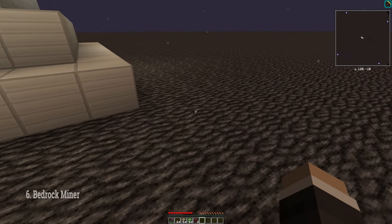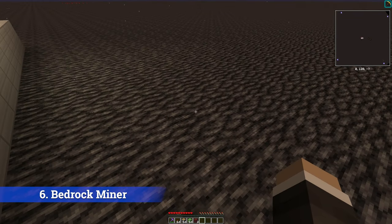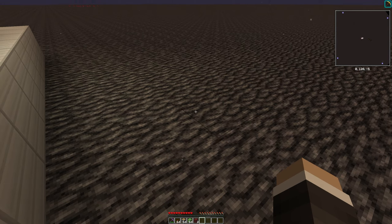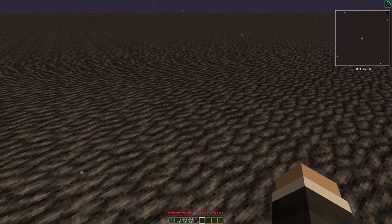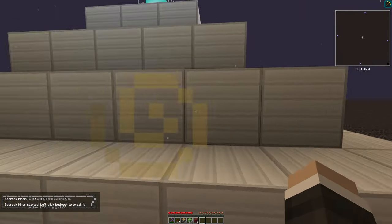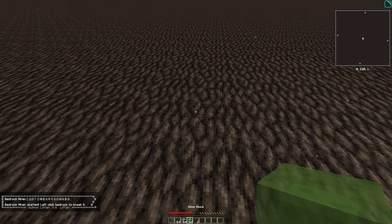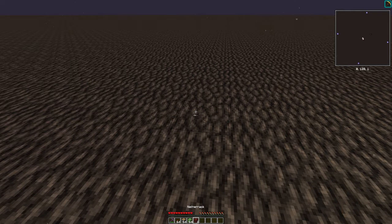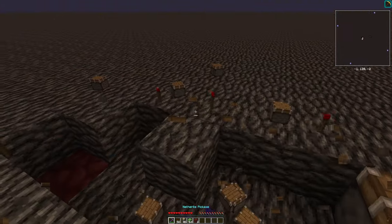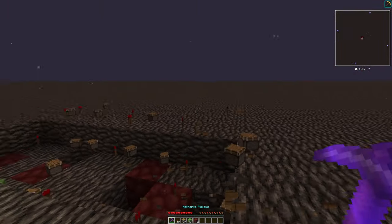At number six, we have Bedrock Miner. Now this technically hasn't been updated to 1.18, but with a config file it's very simple to get working. I'll put a link to some instructions in the description below. With Bedrock Miner, we can simply right click on here to start it. We need a beacon with Haste 2, an Efficiency 5 pickaxe, and slime blocks, pistons, and redstone torches. Once we've got those, we just left click and boom — breaking bedrock is so simple with this mod.